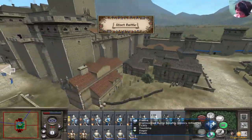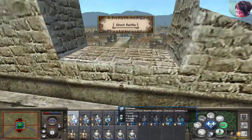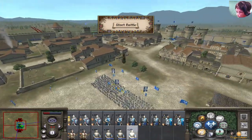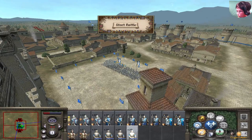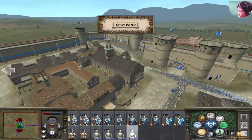Let's start deploying. I'm going to put my general here along with some chivalric knights, and I'm also going to need an archer unit right here. That's going to be my reserve force.